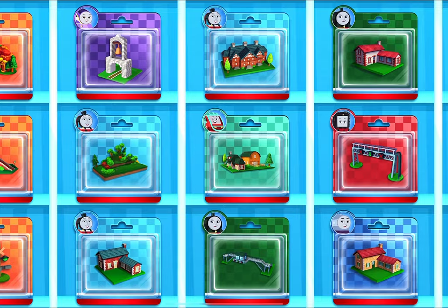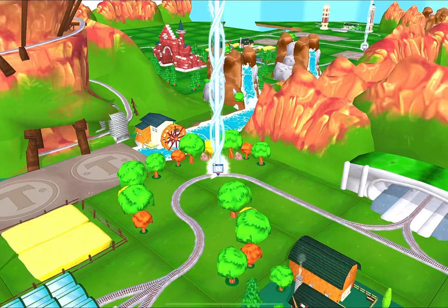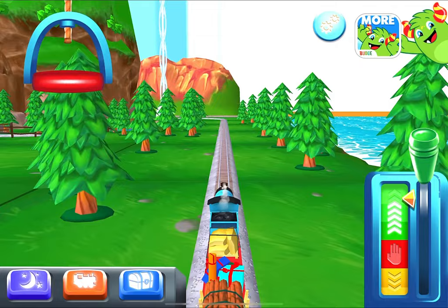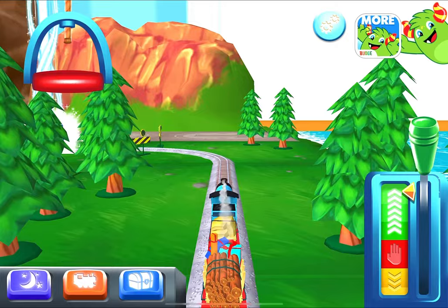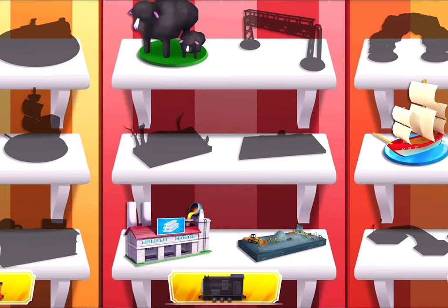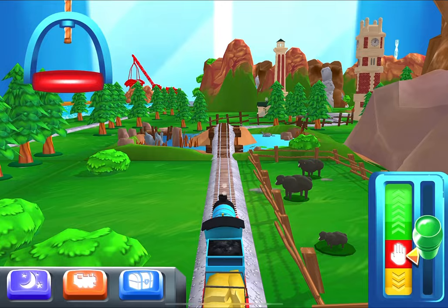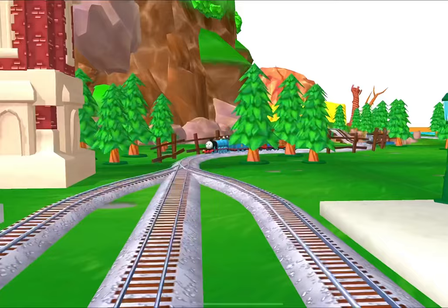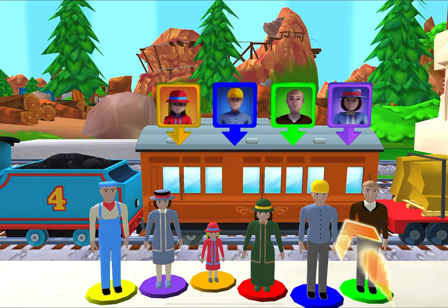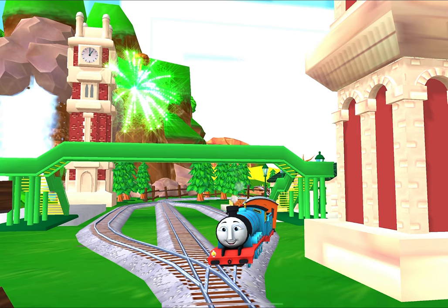Pick any toy you'd like. It's super easy to find a new toy — just look for the beam of light. I love that. Good job. Oh no, it looks like something's blocking — good job! Help the passengers board the carriage. Drag each of them to the square. Super awesome. Thanks for helping out.